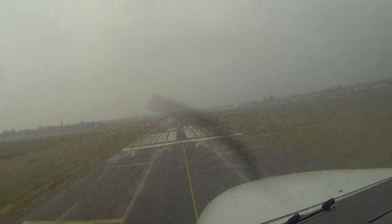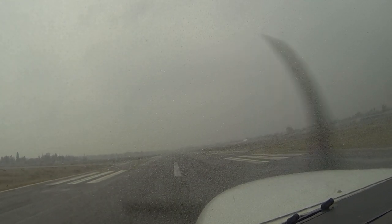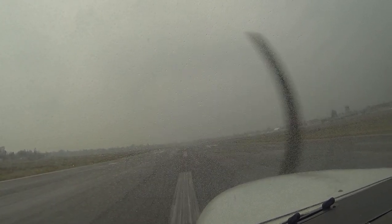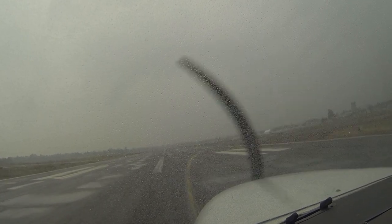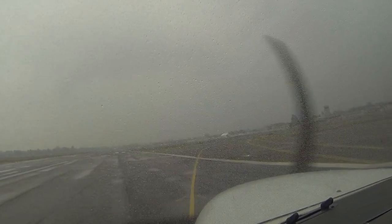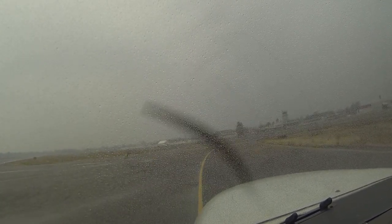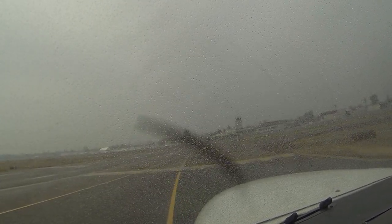Yankee Lima, taxi southbound on Runway 20, Juliet to the ramp. Taxiing south on Runway 20, Juliet to the ramp, 738 Yankee Lima. Cessna 84 Lima, caution for the Cirrus pulling into the run-up area, taxi to the ramp via Mike and Alfa, cross Runway 12 at Mike. Cessna 4 Charlie Kilo, taxi to the ramp via Alfa. Attention all aircraft: Sacramento Executive Airport Information X-Ray now current. Wind calm, visibility two and a half, light rain. Ceiling 2,600 overcast, altimeter 3032, Runway 20 in use.